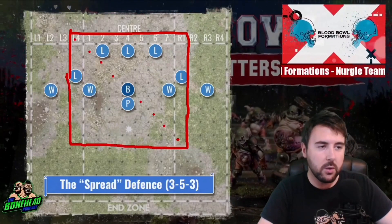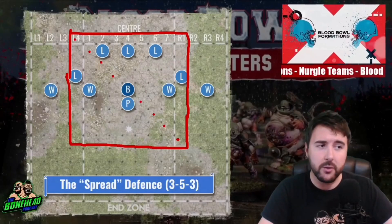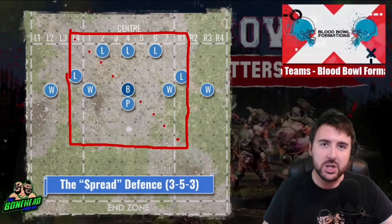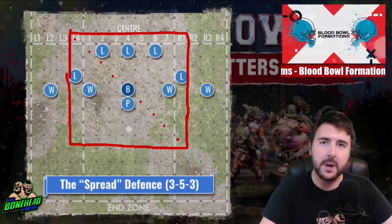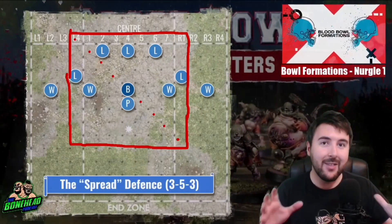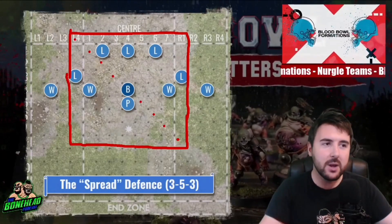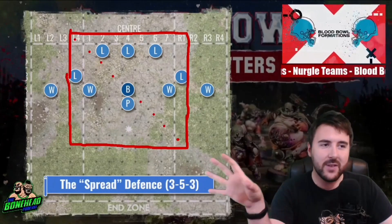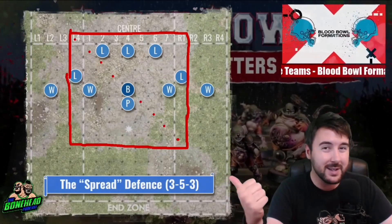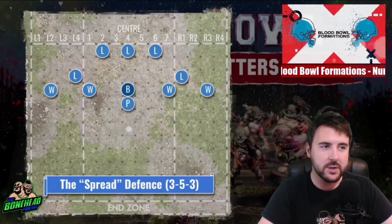You've got that Beast of Nurgle who with a cheeky 2+ is going to wander exactly where you want him and tag 2 or 3 of their players — again, removal, numerical advantage. Four of your guys are Strength 4, one is Strength 5, and your Pestigore is blitzing at Strength 4 as well. You are going to gum up the ground with players that are difficult to block, then envelop them, then keep taking multiple dice blocks. Cheeky bit of Mighty Blow. As you level up, this is going to get even harder for your opponent. Something like Stand Firm is a superb skill to have in a defence like this — not being able to move these guys makes such a difficult situation.